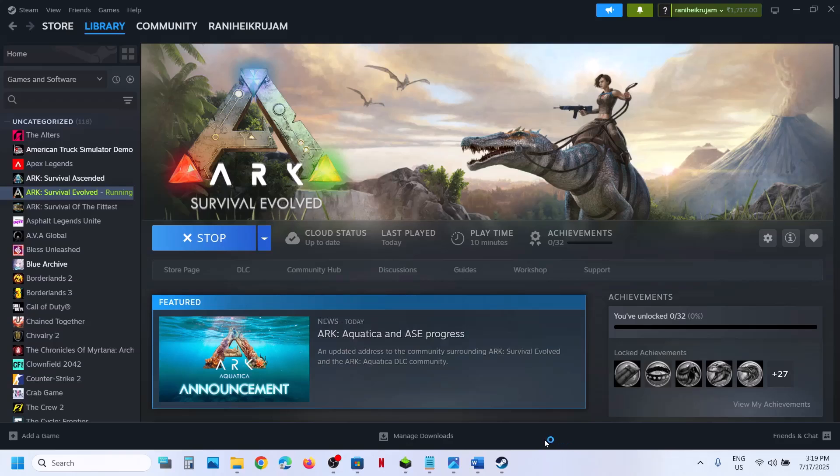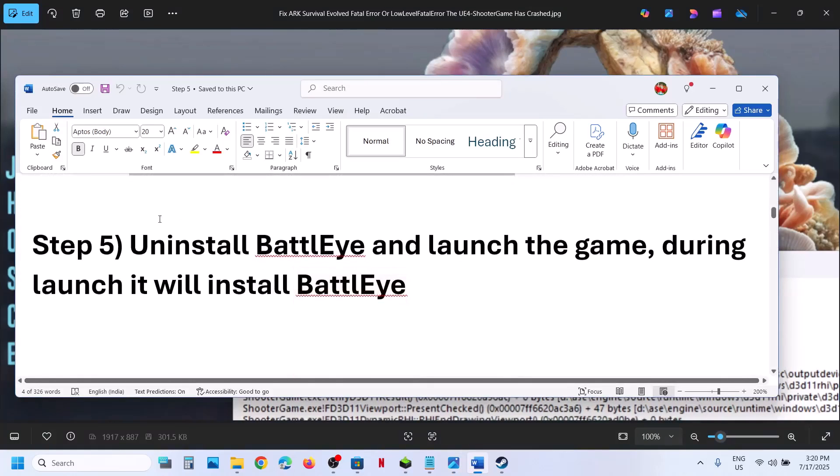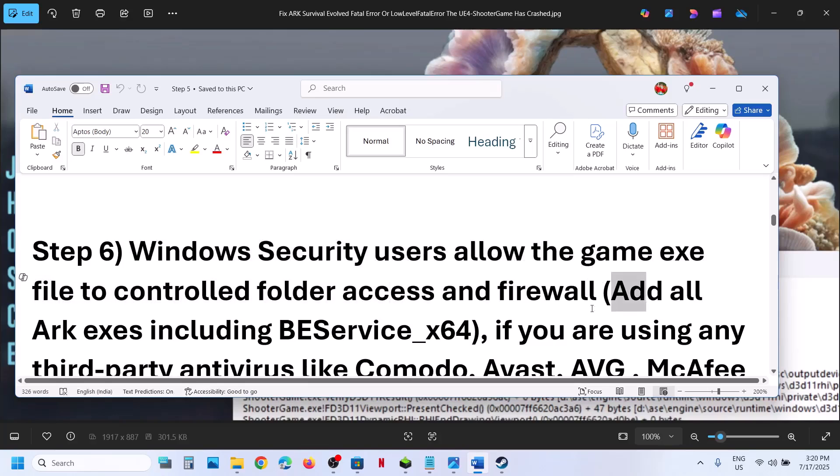If you are receiving an error, stop it and try to launch the game once again. You should see BattlEye starting, updating, and then the game launching. That should help you fix the problem. But if you are still receiving the error, the next step is to allow the game exe files — add all the exe files and the BEService exe file — to Windows Security.